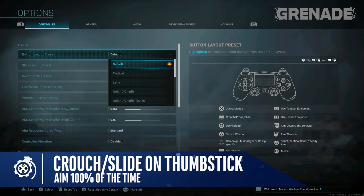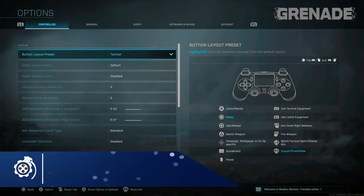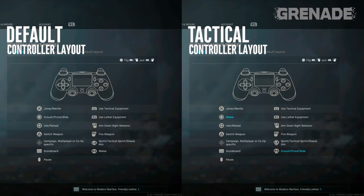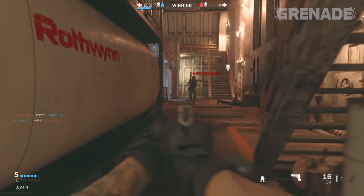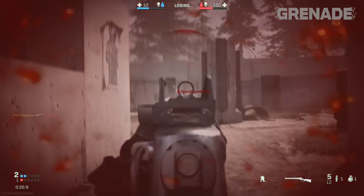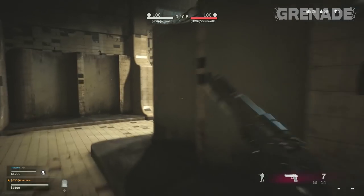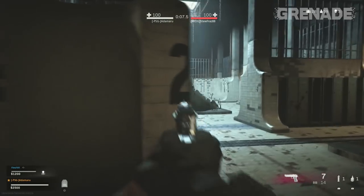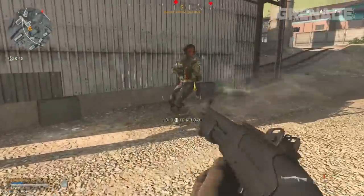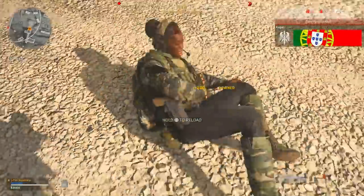Do you use a standard controller? A change I recommend will improve your aim drastically. In controller button layout presets, change default to tactical. Your crouch button is now located on your right thumbstick, meaning every time you crouch or slide your thumb remains on the stick — so you can aim whilst crouching and sliding. Corner slides become instinctive. On the negative side, your melee button moves to circle, but honestly, what do you use more: crouch or melee? I'm going to guess crouch.